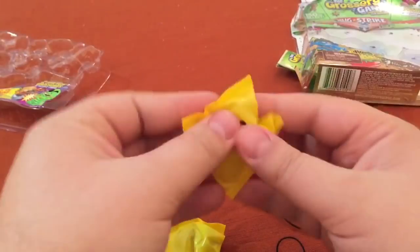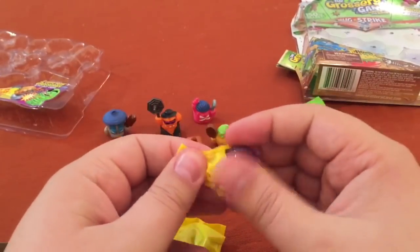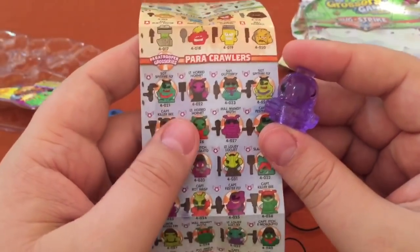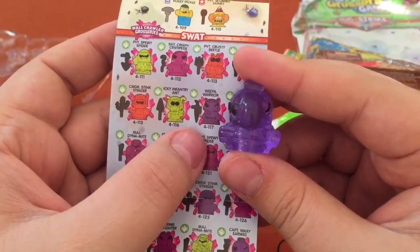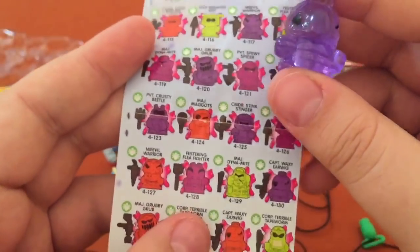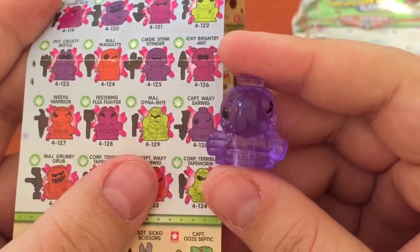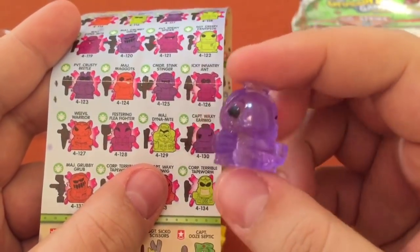Let's find out who is our paratrooper or wall crawler. Pretty sticky. This one looks kind of familiar — it's hard to tell on these because they're so clear. Is it the earwig? Yep — Captain Waxy Earwig. Wow, a lot of detail on the back. These are neat.